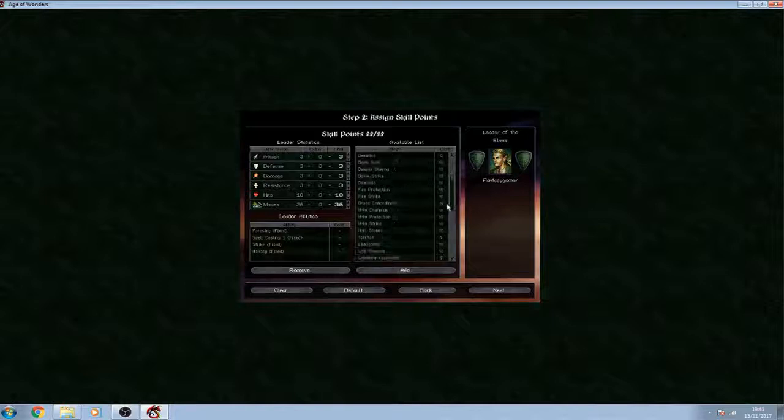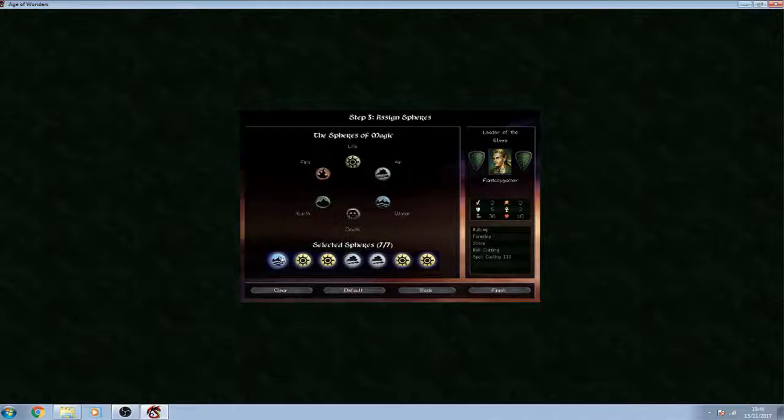You've got abilities like Archery, protection from various elements — Cold Protection, Death Protection (which is protection from evil magic, not from dying), Life Stealing (every time you wound someone you heal some of your own life), and Lightning Strike. There's also Spell Casting, so let's make him an uber spell caster — Spell Casting 3. We'll give him some defense too, since it's not good to get hit easily. The first four stats max at 10, hits can go up to 20 for life points, and moves can go up to 50. We'll also give him Wall Climbing so he can climb over walls.